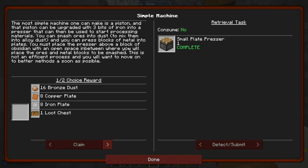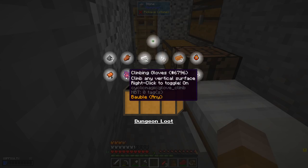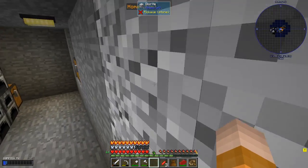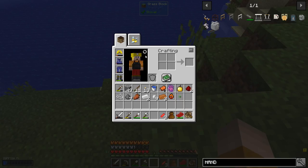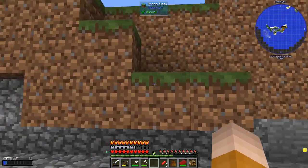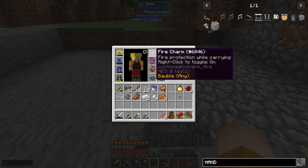You can press blocks and metal — you must place the press on top of a block of obsidian with an open space in between, where you will place the ores or metal blocks to be smashed. This is not an efficient process and you will want to move on to a better method. I am gonna claim in this case the loot chest and see what we get. This was a good claim — look at that, we got climbing gloves! Awesome. So I already can climb stuff. With that in your hand, you can use it — but I think you can put it in there as well. Now it's not gonna prevent you from fall damage, but you can climb anywhere, which is really nice. And the lava charm I can always use as well.